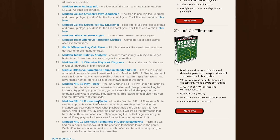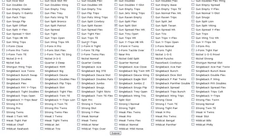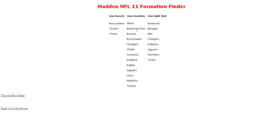Next is the Formation Finder. This one's pretty cool — you can select up to six formations. Say we want to do gun split slot, gun doubles, and gun bunch. You hit Submit after checking those off, and it lists all the playbooks those particular formations can be found in. For instance, gun bunch can be found in the Titans, Texans, and Buccaneers. And if you look at gun doubles, the Buccaneers have it too. The Titans have both gun split slot and gun bunch. It gives you a quick idea of which playbooks contain your desired formations.